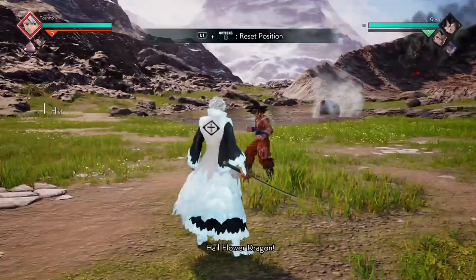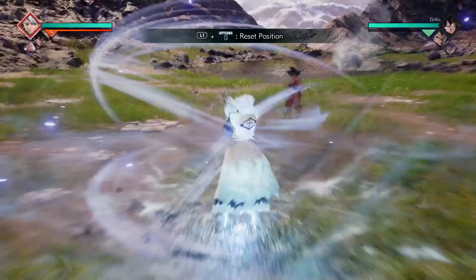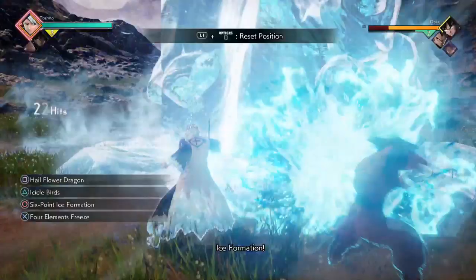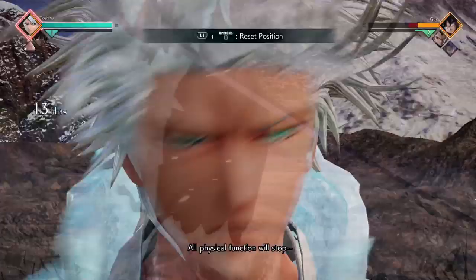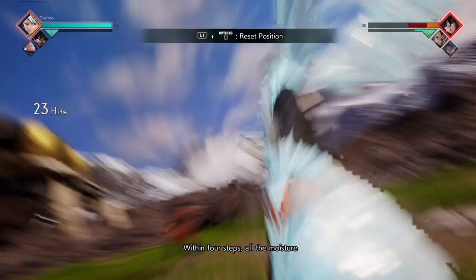Technically, instead of using Hail Flower Dragon in this combo, you can just charge Icicle Birds and it does a lot of damage. You need to get the timing down — if you think you're going to miss, just let go of Icicle Birds and it will shoot earlier and should still catch them. Awakened, this combo can do a hundred percent depending on the team.